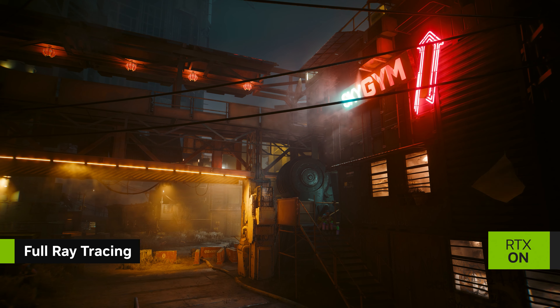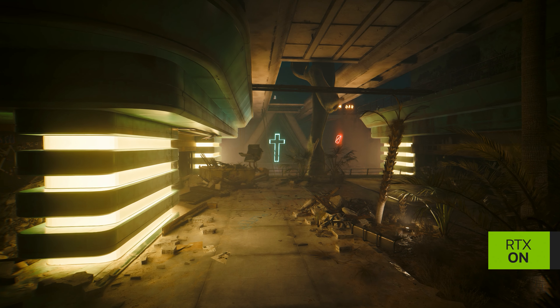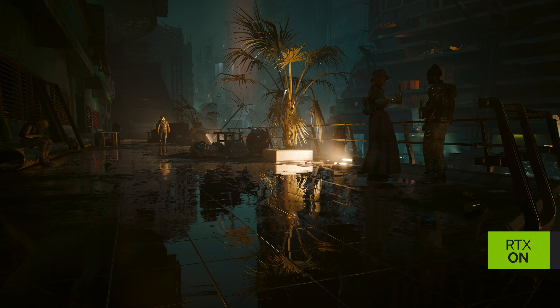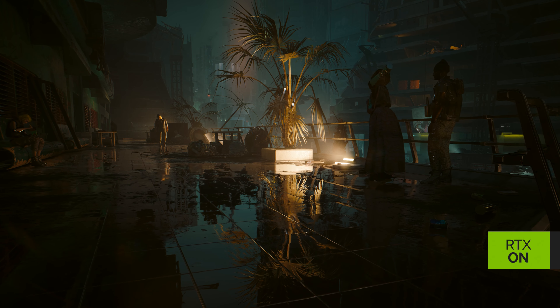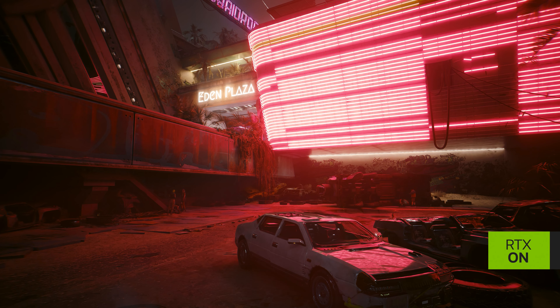Cyberpunk 2077's full ray tracing, also known as path tracing, accurately simulates light throughout Night City. This includes shadows, which look softer in a more realistic way; reflections, which incorporate bounce detail, further heightening immersion; and global illumination, which produces a lifelike diffused lighting across various surfaces in every scene.